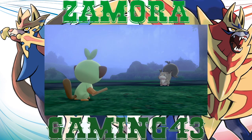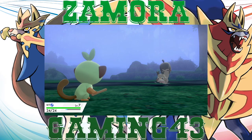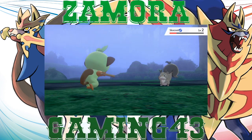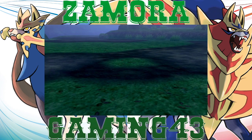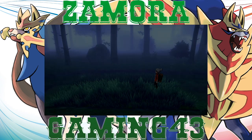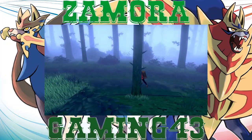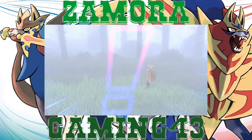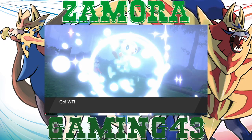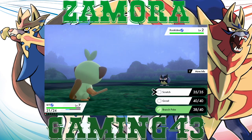All right, we got a Skwovet as our first wild encounter. Let's go ahead and take this sucker out — I like Skwovet's design, I just don't like its second design, the big chungus looking thing. But it makes sense, it's a hibernating squirrel. Let's keep on trucking, we got two more of these little wild encounters. Why do they have mandatory wild encounters more than one? I don't get it, but that's the way the cookie crumbles.